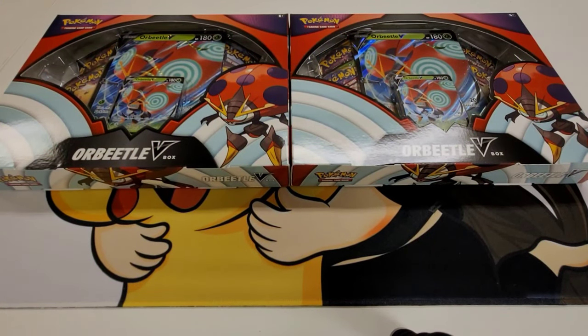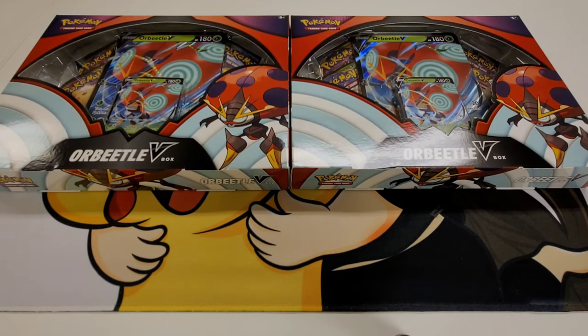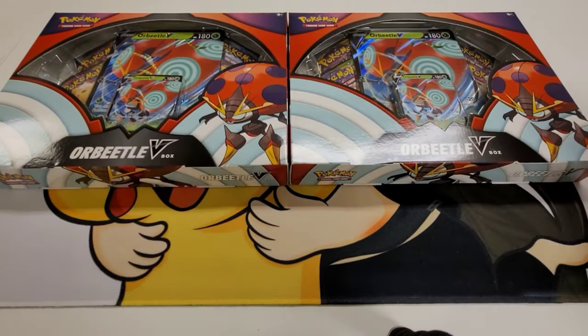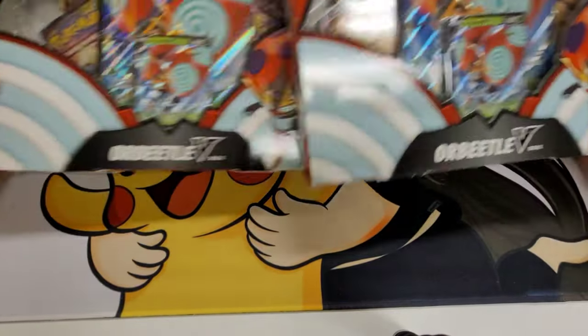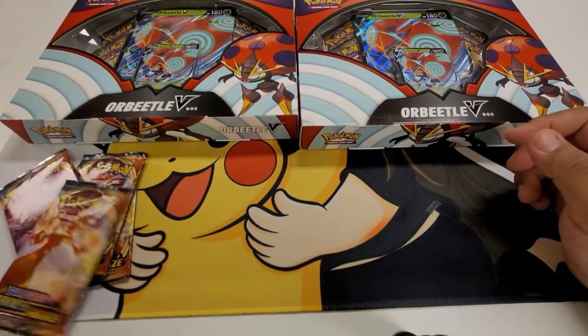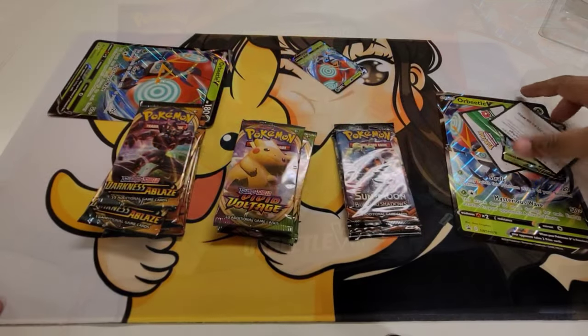What up, my Pokemon people? It's me, plus my shiny boy Charizard — which I didn't bring, I left him at home. So it's just me. Sad and lonely. Okay, enough. Back to the video — today we're gonna be opening up these Orbeetle V boxes and trying to pull the big ol' shiny rainbow Chonk Pikachu. And I actually brought the Darkness Ablaze packs, so we will be opening up those too.